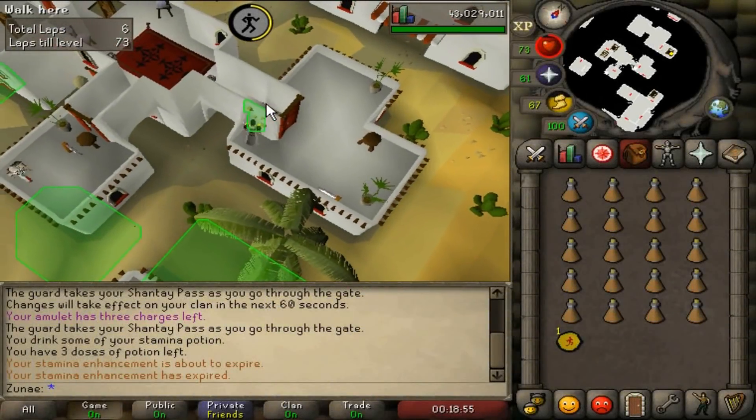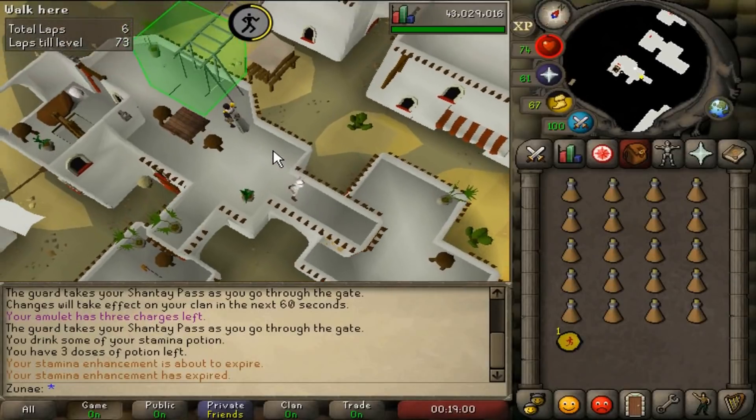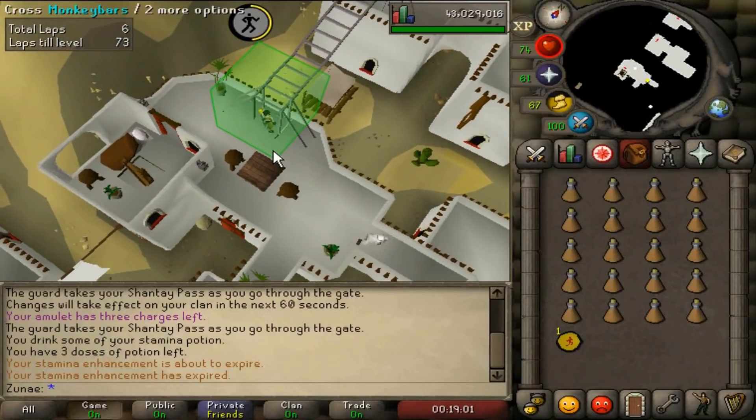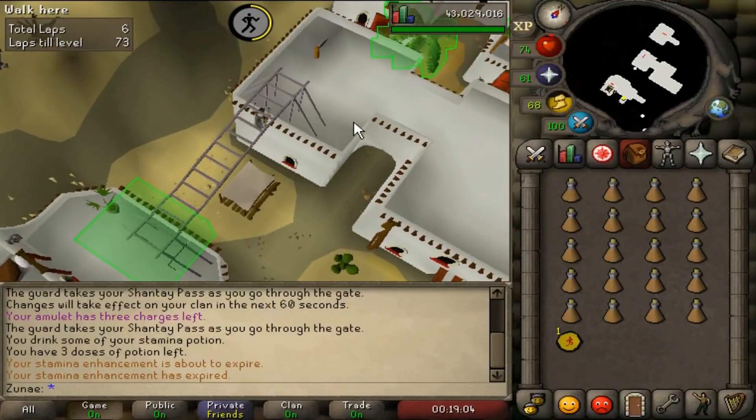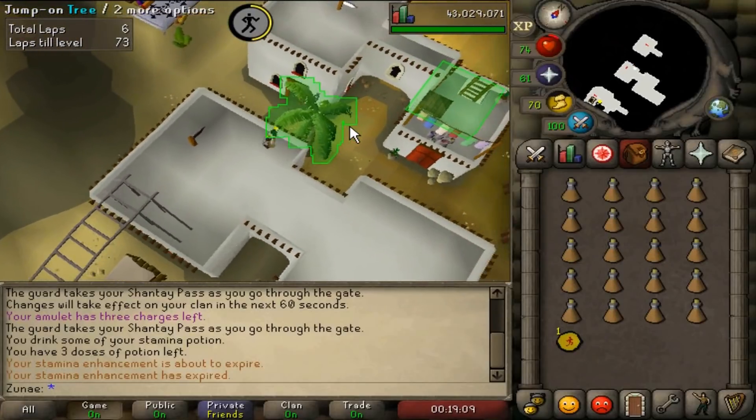With the release of Old School Mobile just around the corner, I thought it'd be a good idea to help out some of the newer players and give you guys some important goals to work for that will greatly benefit your account. These goals are specifically meant for new and beginner players who don't really know what they should do in game.